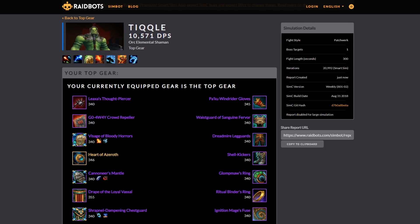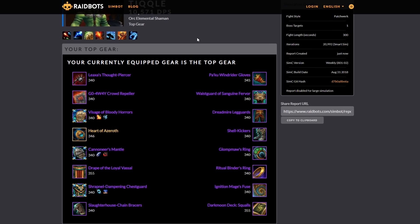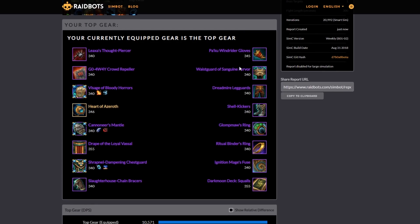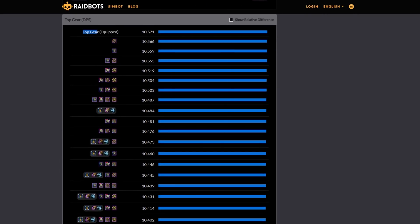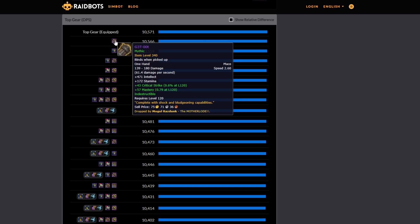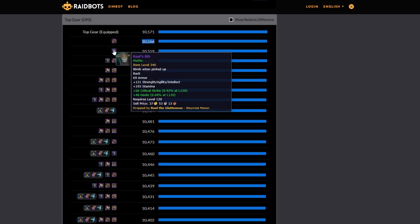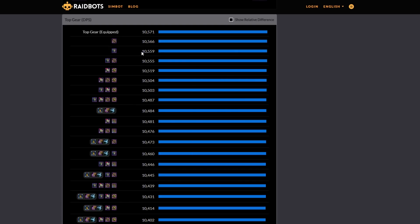I can see my optimum DPS is 10,571. And what I can see is my currently equipped gear is the top gear. Then if I look below, top gear equipped is 10,571, and I can see if I wanted to switch out to this other mace in my inventory, it would go down to 10,566. If I wanted to only switch my cloak, it would be a different number. So it categorizes all the different combinations.